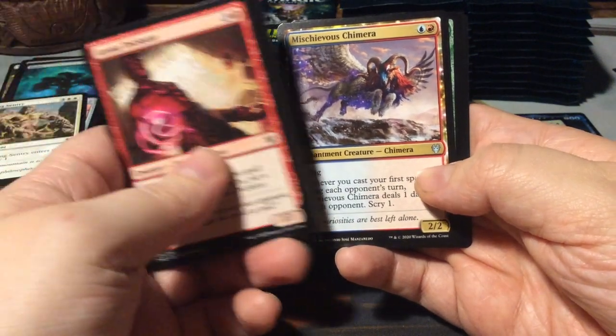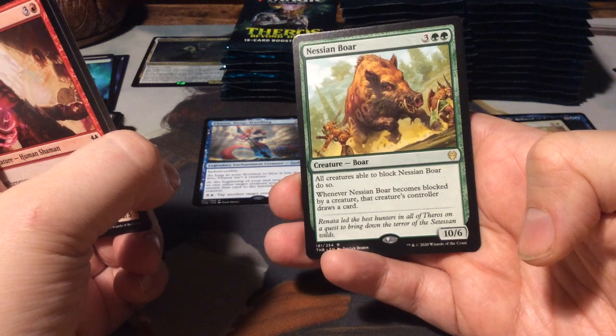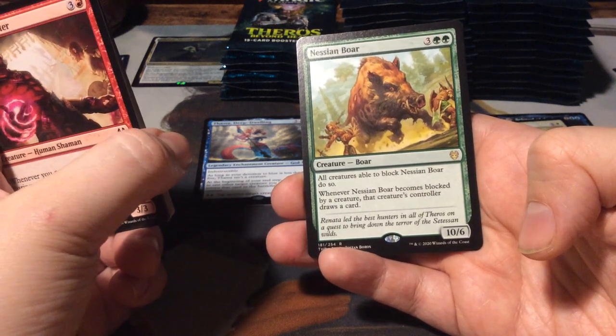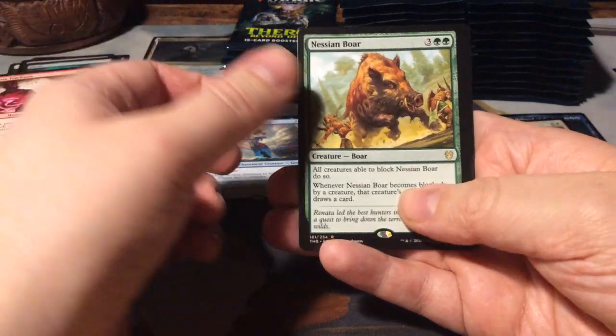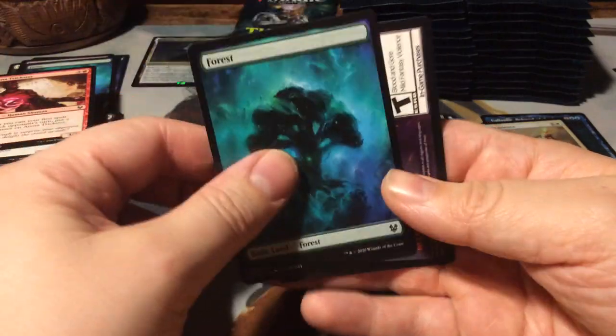We have a Mischievous Chimera. And as a rare, a Nassian Boar - for 5 mana, 10/6. All creatures able to block Nassian Boar do so. And whenever Nassian Boar becomes blocked by a creature, that creature's controller draws a card. A Nyx Forest, and nothing special.